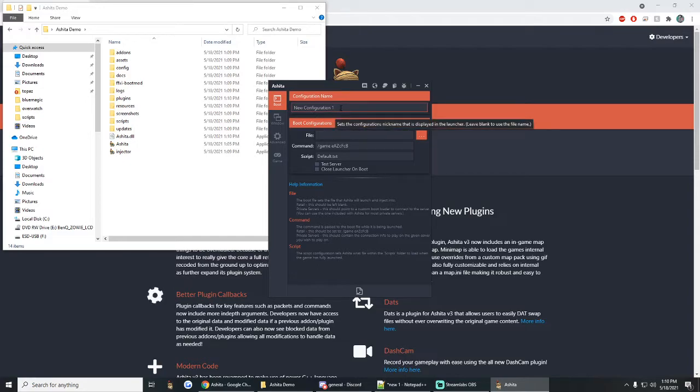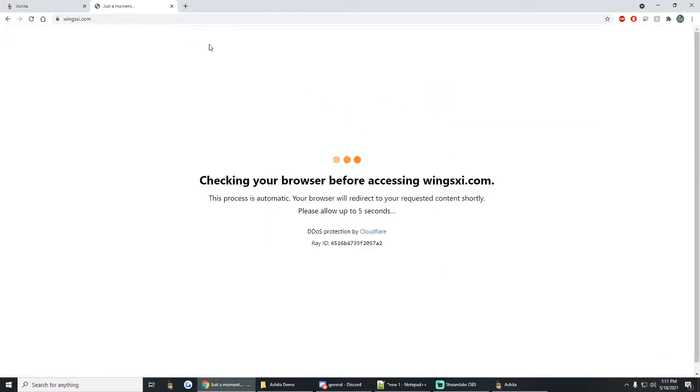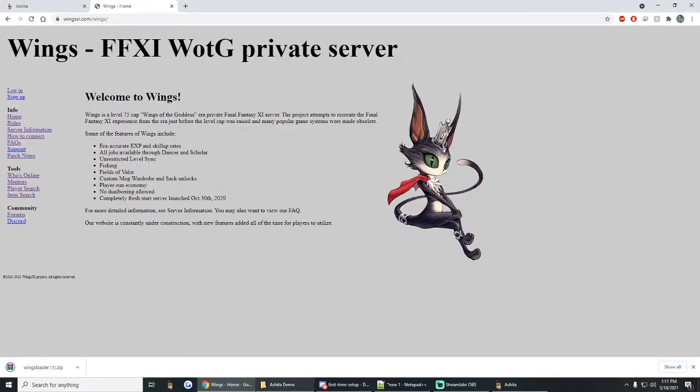It's going to take you to this screen. At the top you can name it whatever you want. Let's do Wings for this one — there are a couple of special things you're going to need to do for Wings. The big thing, obviously, is going to be to download the bootloader. I'm just going to grab it from the Discord — it'll be a little bit quicker than trying to use the website. So we've got the bootloader downloading.